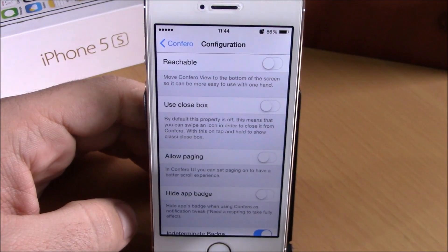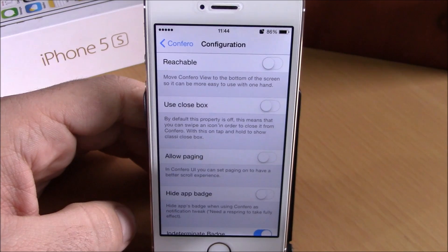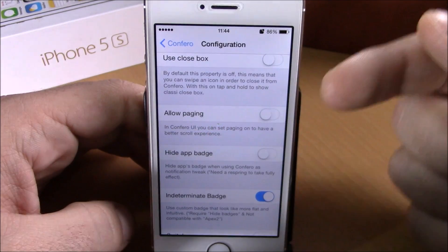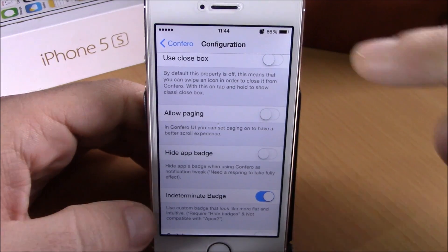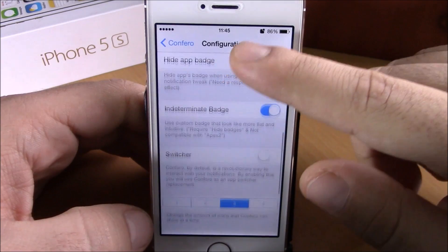Then we have use close box — this will allow you to close apps on Confero by holding them and then tapping the X button, as you used to do on iOS 6. Then lower here we have allow paging — you can enable it and allow Confero to have pages of apps.